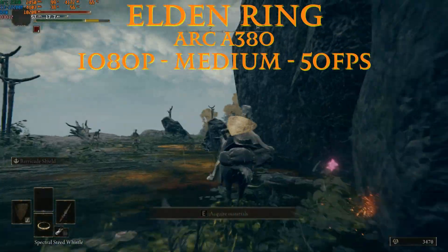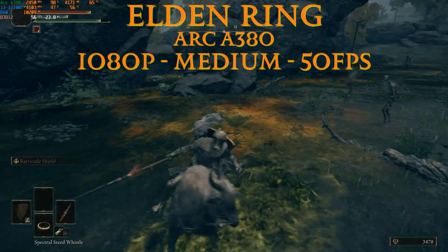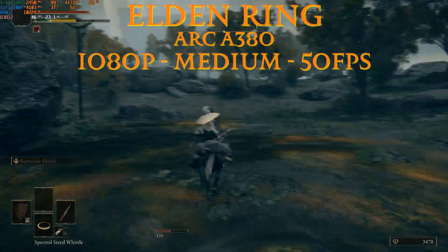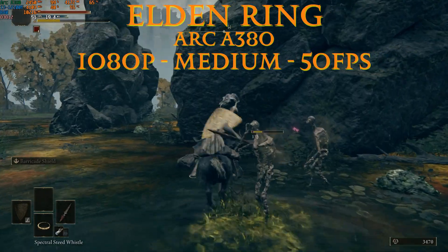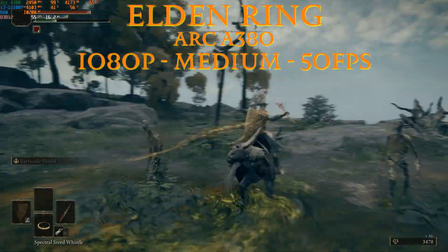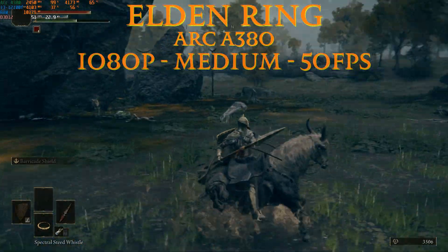Next up is the A380. At medium settings and 1080p, the game plays at 50 fps — highly playable and a nice budget card if you want to play Elden Ring. It has 2 GB more VRAM than the A310, which helps a lot, but it's currently only using 4.1 out of the 6 GB available. The GPU is pegged at 99%, and expect higher fps in dungeons and a bit lower in high-density enemy zones.